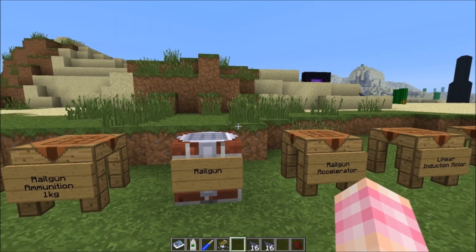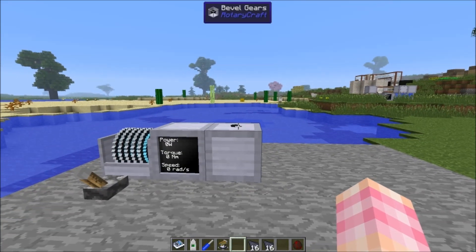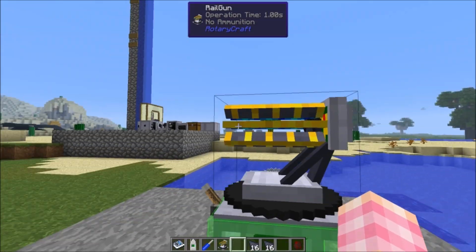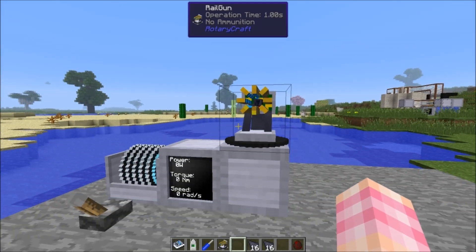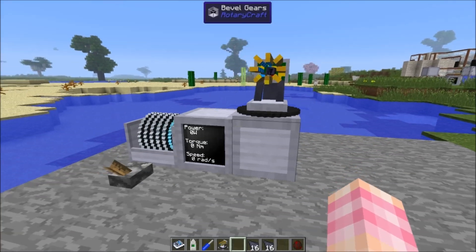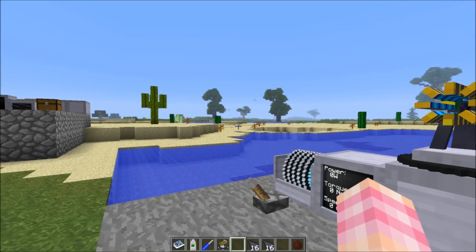The railgun, just like the anti-air gun, gets its power from underneath. It's a pretty cool looking weapon. Right now it says I have no ammunition, and it would also tell me there's no power since we're not giving it power yet. Before we talk about powering it, let's talk about the ammo.